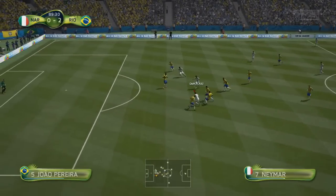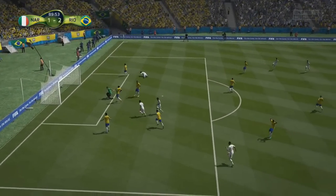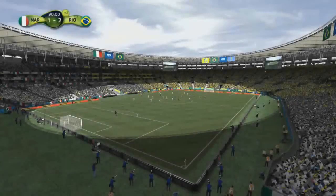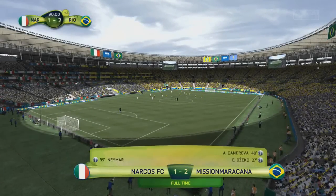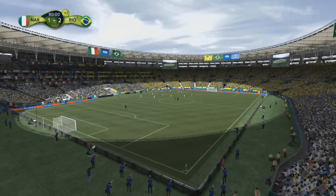We stay at 2-0 and we're into the 90th minute. He brought Sergio Aguero on but Neymar gets a fantastic skill to get past the defender and a great finish into the bottom corner, giving him a consolation goal. We are going to win the final group stage game 2-1 and we get all 9 points. We'll open 3 more packs to reward ourselves for winning that group game.